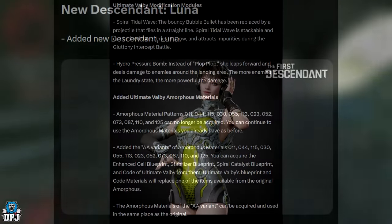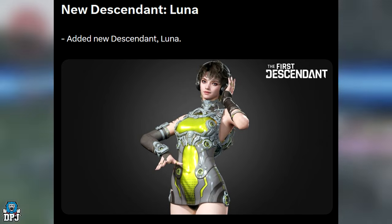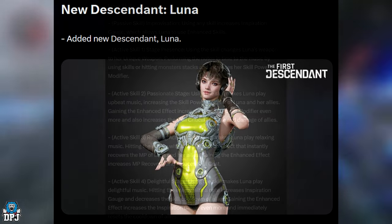Ultimate Valby's blueprint and code materials will replace one of the items available from the original amorphous materials. The AA variant amorphous materials can be acquired and used in the same place as the originals.